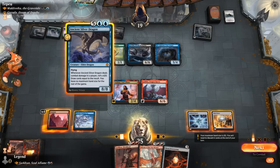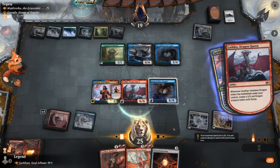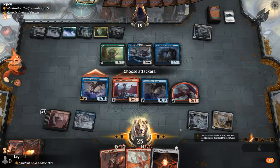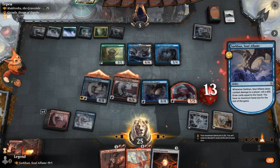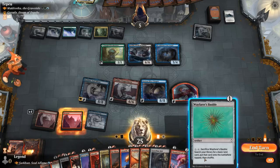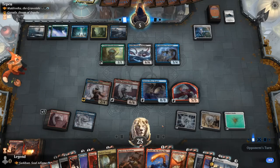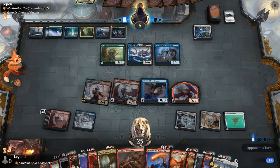Just gotta go for it — play Ancient Silver Dragon. It's more fun than going for Inferno, even though Inferno would be guaranteed to resolve. I'll take action, copy the Silver Dragon with Sarkhan, and get in there. Rolled a 13 — draw 13 cards, not bad. Can still run out a one-drop here. Don't get the discount from Sarkhan anymore, otherwise I could have run out the two-mana dragon. We'll go for Bauble instead and pass the turn. As we can see, we're unaffected by Jengatha's — sweet.